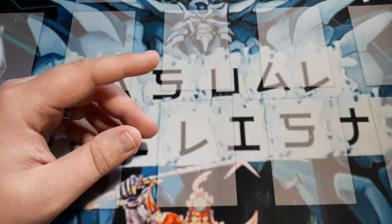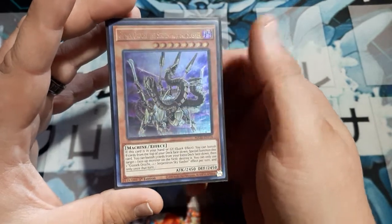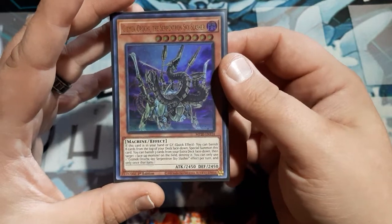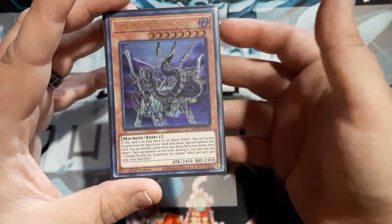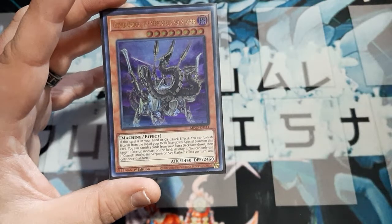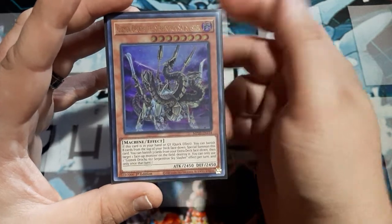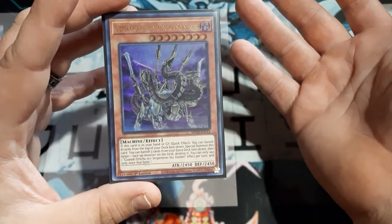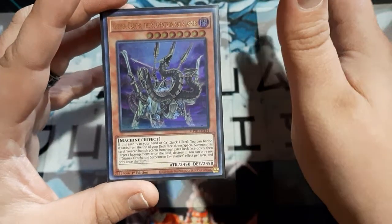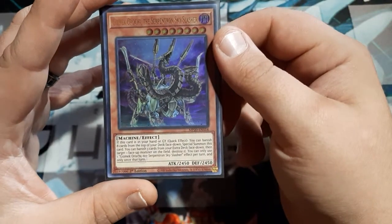Instead, what we are going to analyze today is going to be the Gizmic Orochi Serpatron Sky Slasher. Honestly, I almost slept on this card before it came time to build this deck, and I'm actually more willing to start putting this into more decks. First and foremost: 8-star Dark Machine — already have my interest. Good stats: 2450 by 2450, so if you're into the whole 50 stats, fantastic.